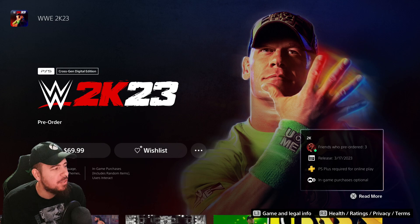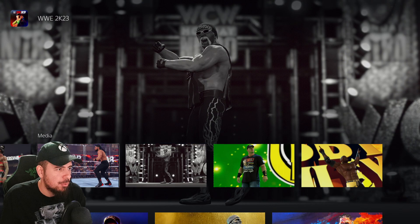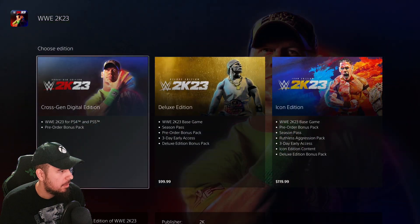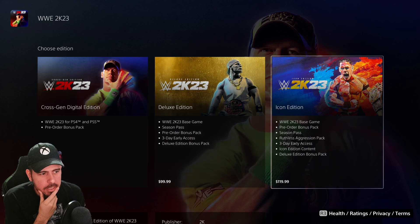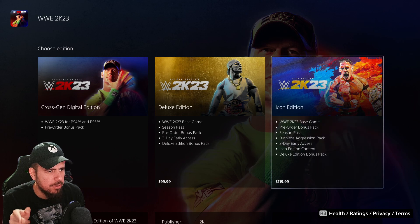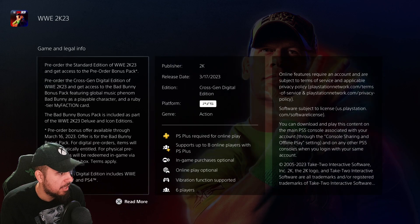Over here on PS5, they show the cross-gen digital edition in the store. Once you scroll down you can see the same screenshots we saw on Xbox. We have the same edition setup here — cross-gen, Deluxe, and Icon. We don't know if the Icon will be a digital-only version. We'll keep that for the next video where I want to go through their storefront and look at all the features listed.